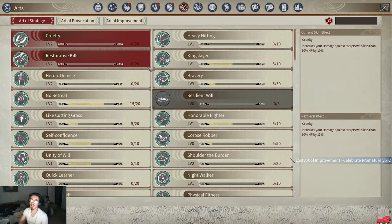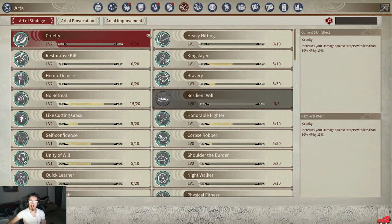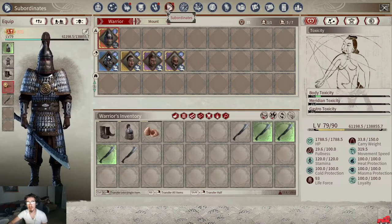To get the most out of these, run dungeons — you get a ton of Arts from dungeons. If you don't know how to find them, refer to my previous video about dungeons; they drop so many Arts you'll quickly level them up. You can also buy them from the auction house. That's pretty much it on how Arts work.